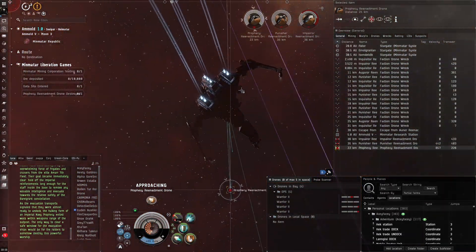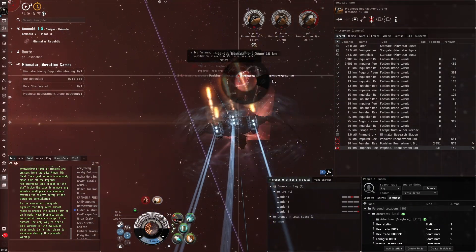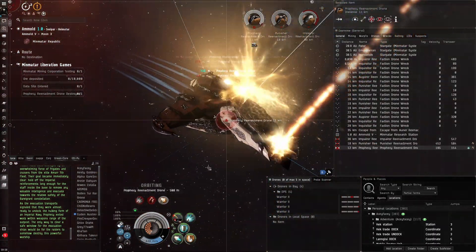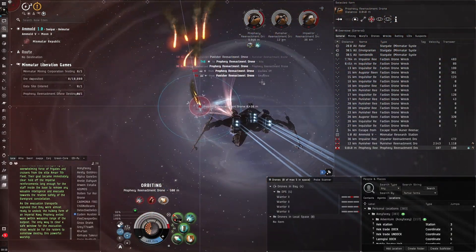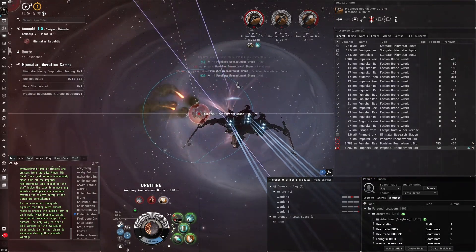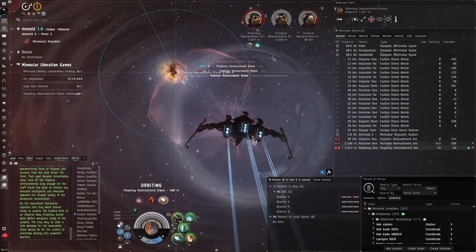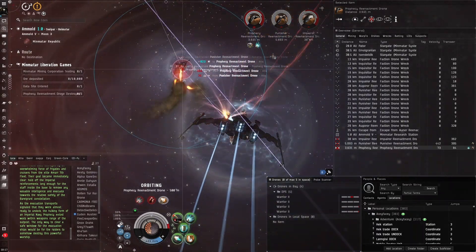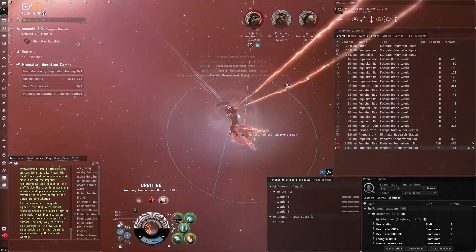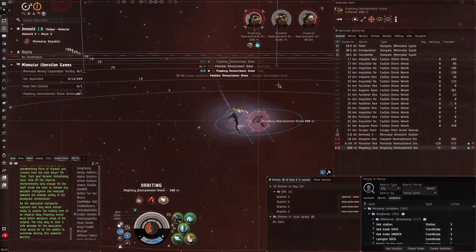Is he using a missile or beams? Okay, he's using beams — or actually probably pulse lasers because I notice you take more damage up close. I'll orbit at 500 meters — that'll probably be the best way to negate damage. He is webifying us, which is a bit annoying, but I think if we orbit with our afterburner we'll just be getting grazing hits. Our missiles won't care about transversal, so orbiting at 500 should be fine.